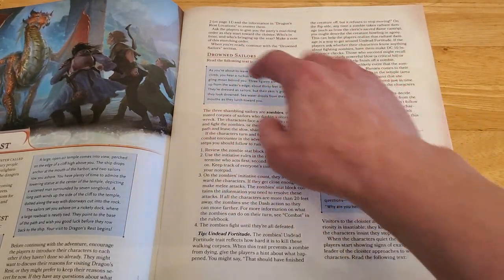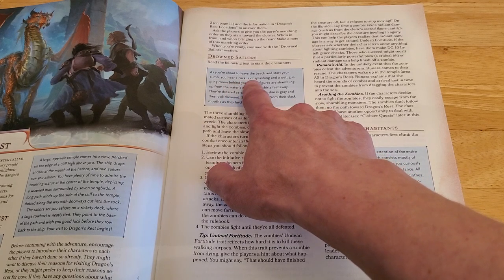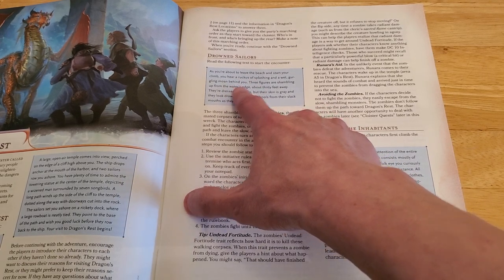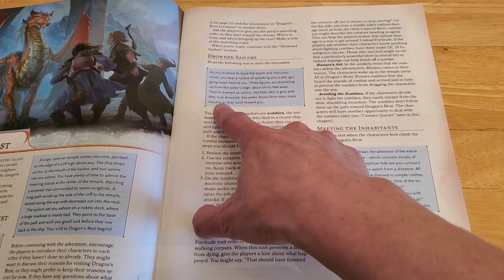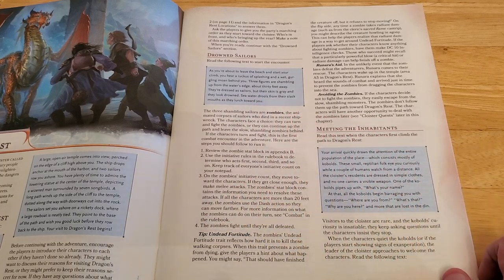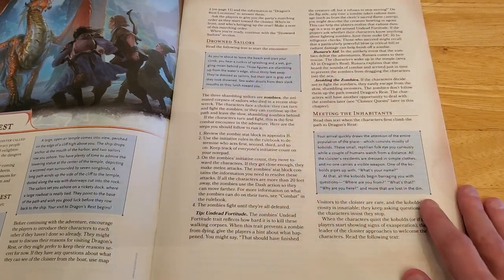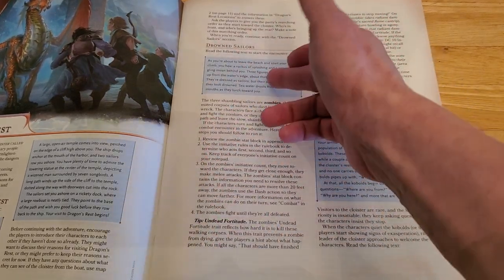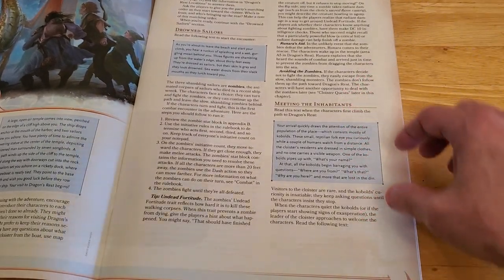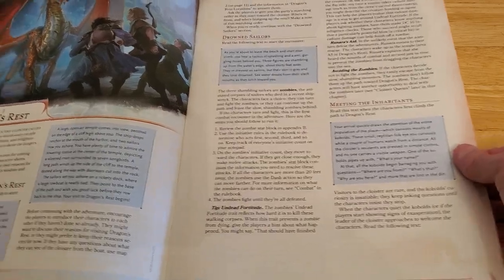The Drowned Sailor section is what you read to start the first encounter: 'As you're about to leave the beach and start your climb, you hear a ruckus of splashing and a wet, gurgling moan behind you. Three figures are shambling up from the water's edge, about 30 feet away. They're dressed as sailors, but their skin is gray, and they look drowned. Seawater drools from their slack mouths as they lurch towards you.' Then you ask your players what they're going to do in reaction to this.